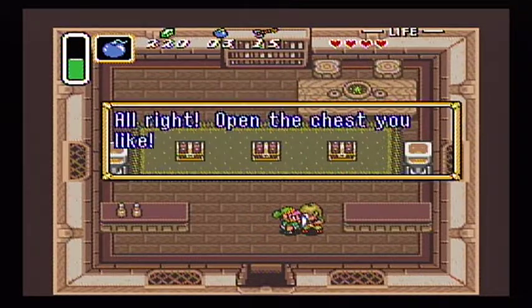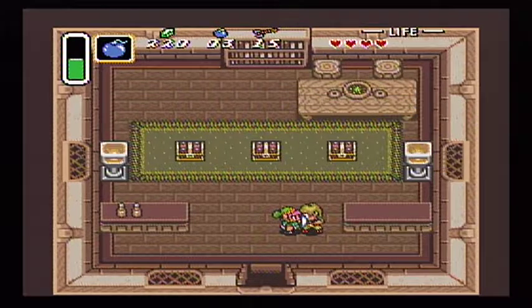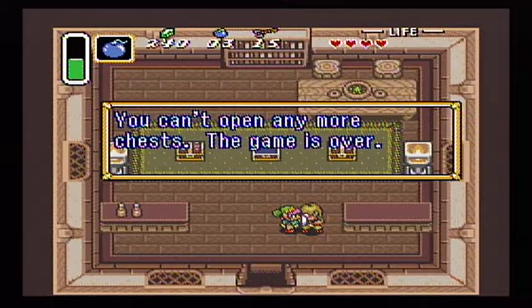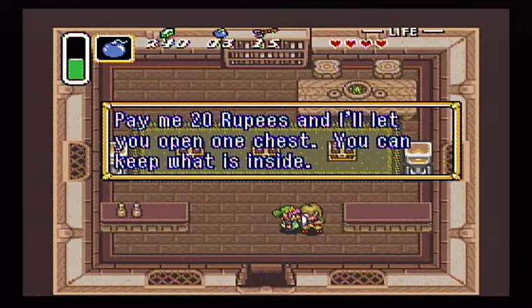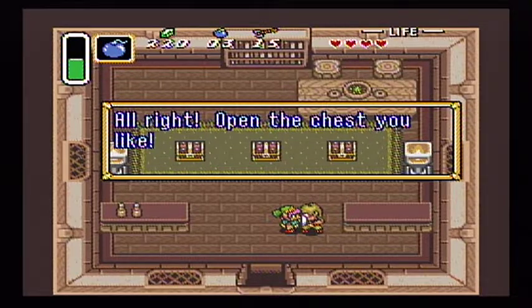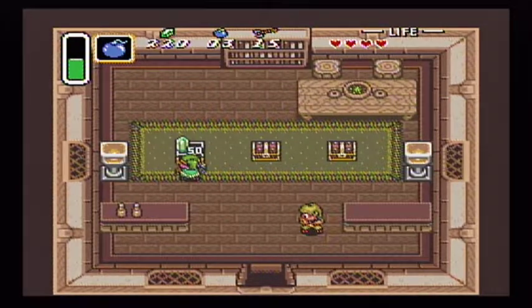Sure, it's not a hundred rupees like that other guy was asking, and I just paid for the things I needed to, like the bottle. Open the chest you like. Let's go with the middle. And we got 20 rupees back. You can't open any more chests — the game is over. Let's try again. We broke even. Let's see if we win or lose, or if we're just gonna keep breaking even. It's randomized. Hey, we actually won money! I'm going out a winner.